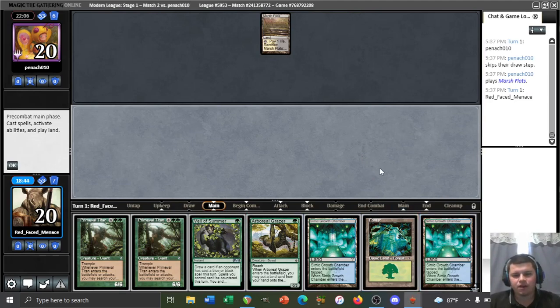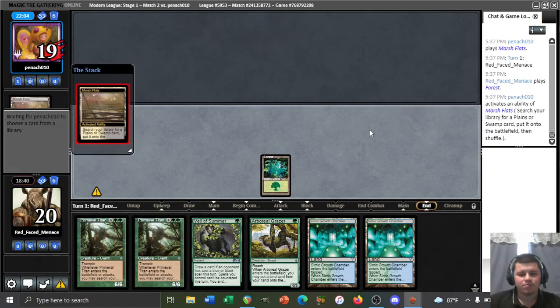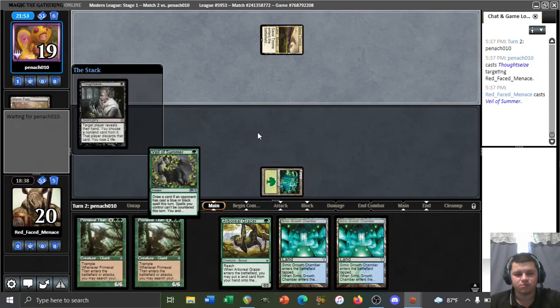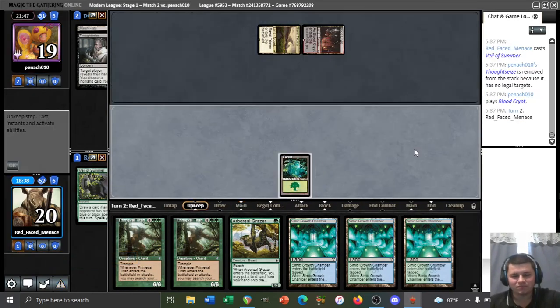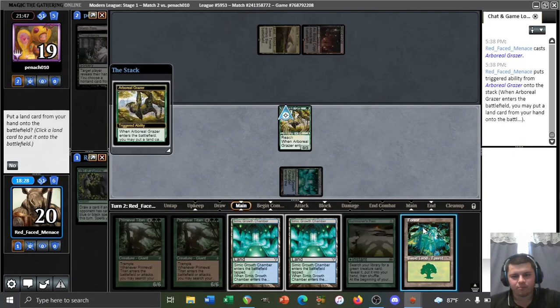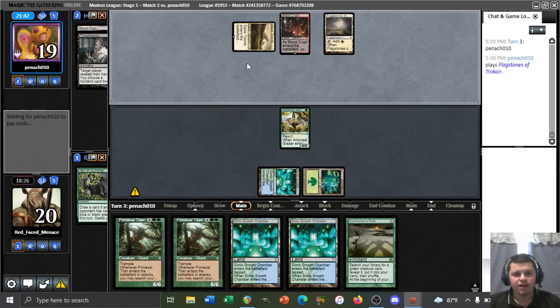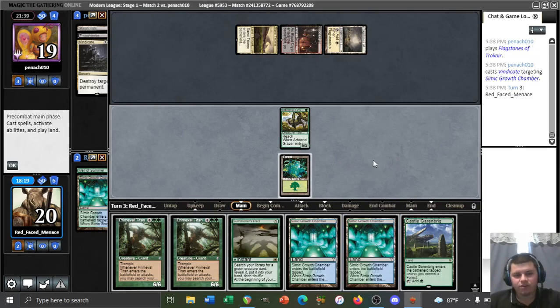If we lead on Grazer and a bounce land we get completely destroyed by Smallpox, so we'd rather just play the Forest and hold up Veil here. Losing a creature and bounce land to Smallpox would be unbelievably bad. We'll play Growth Chamber, then Grazer plus Forest next turn, so if they Smallpox we sacrifice the Grazer but keep a bounce land. They vindicate the Growth Chamber — yikes. Playing Growth Chamber would play into a second vindicate, so I'm just going to play the Garenbrig and pass.